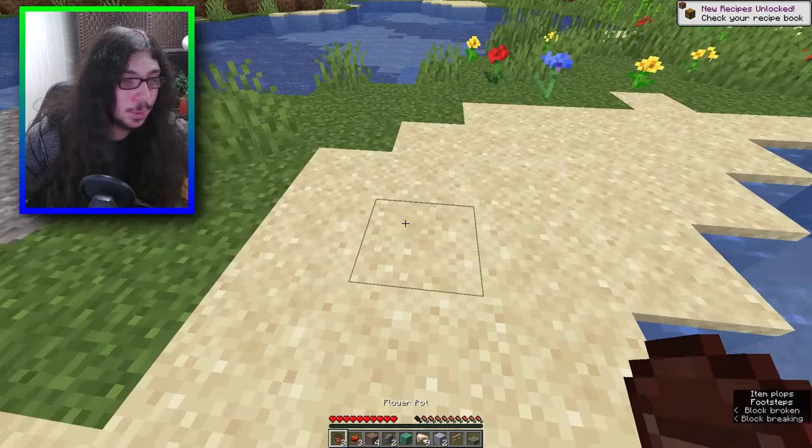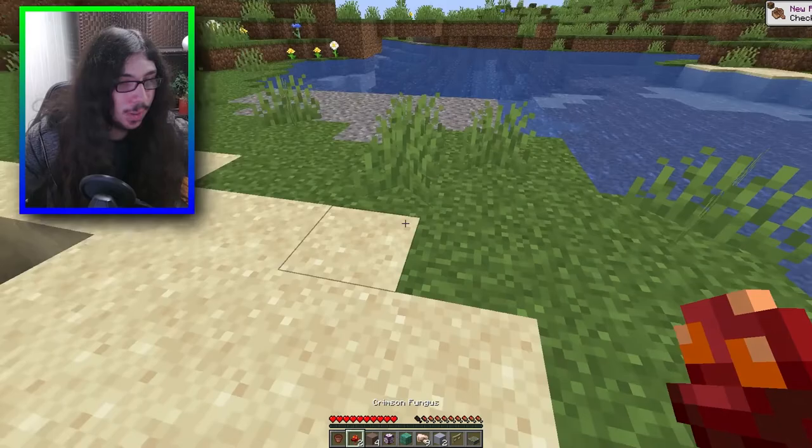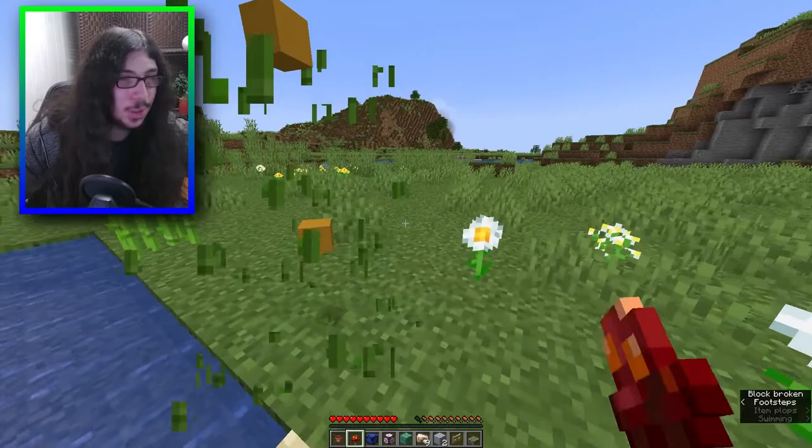I can try these other flowers. Oh, sand! A pot - I can do multiple. I could do pot by itself which gives a candle, but I can't break that. What about fungus and pot? I've never even seen this before. What about this crimson fungus by itself? Sapling, warp slab.